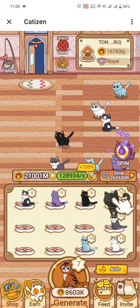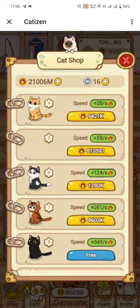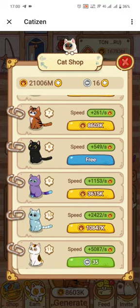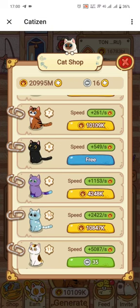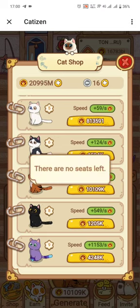So this 21,001M is the in-game currency called VKT that I have earned. I need to use it to buy more cards. I'll go and purchase a card of level 9 and maybe level 7. I also have a free card number 8. Every time you purchase cards you will notice that the VKT balance keeps reducing, so just pay attention to that.